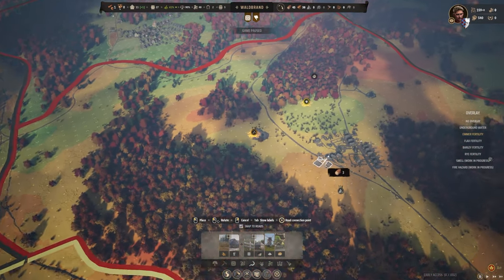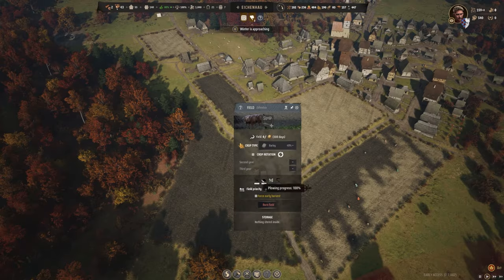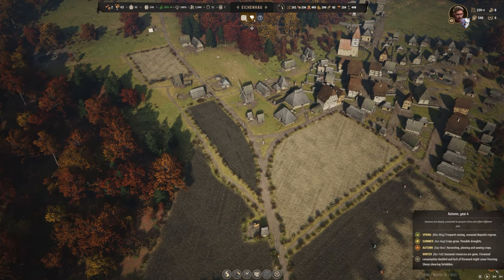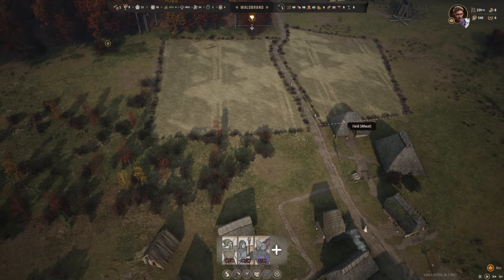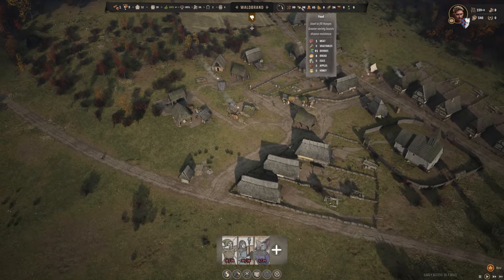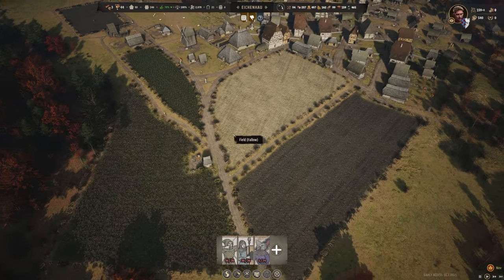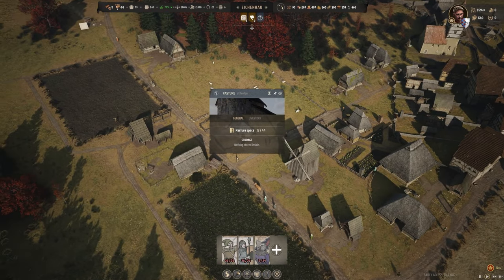Waldbrand has really poor fertility, so we'll try to get some crop fields down on this side. We've got our next barley field down and a wheat field down, now doing wheat in the third field. It might be too late for the flax field before winter. Unfortunately the fields in Waldbrand — I was just too slow to get the farmhouse up. We'll try to get those planted in spring and hopefully get at least a little wheat crop. We did get six apples from the orchards — it takes three years before they become very productive though.